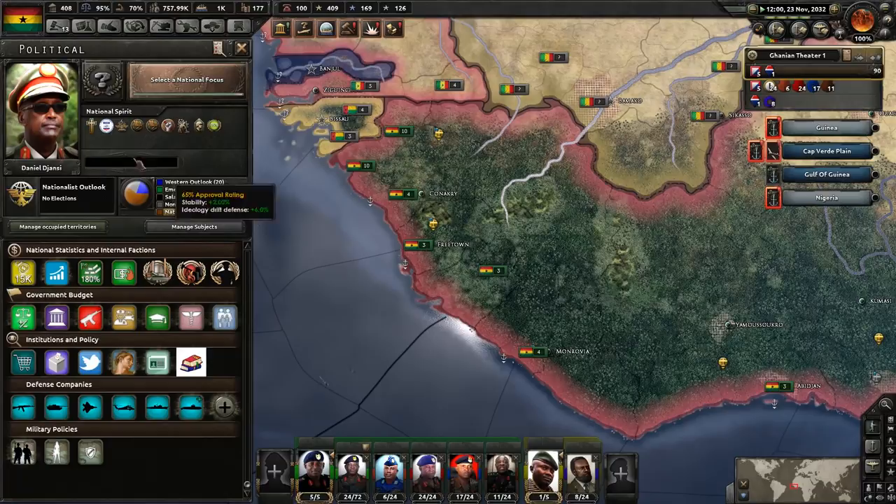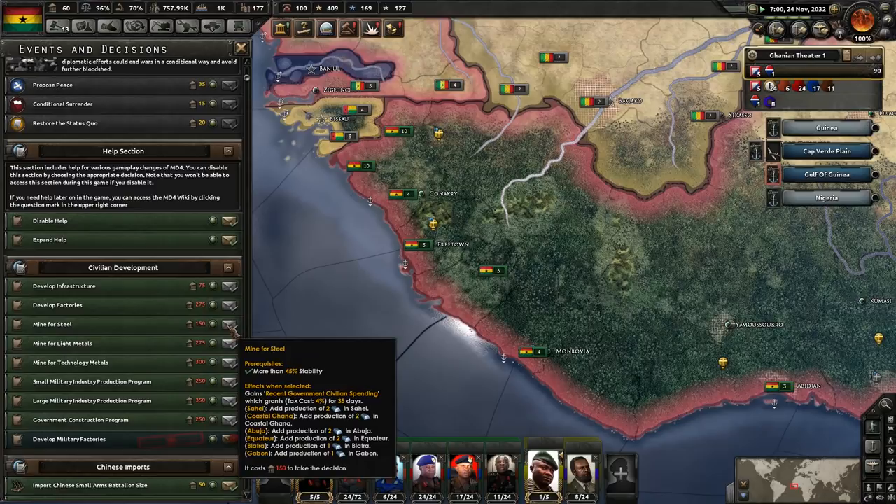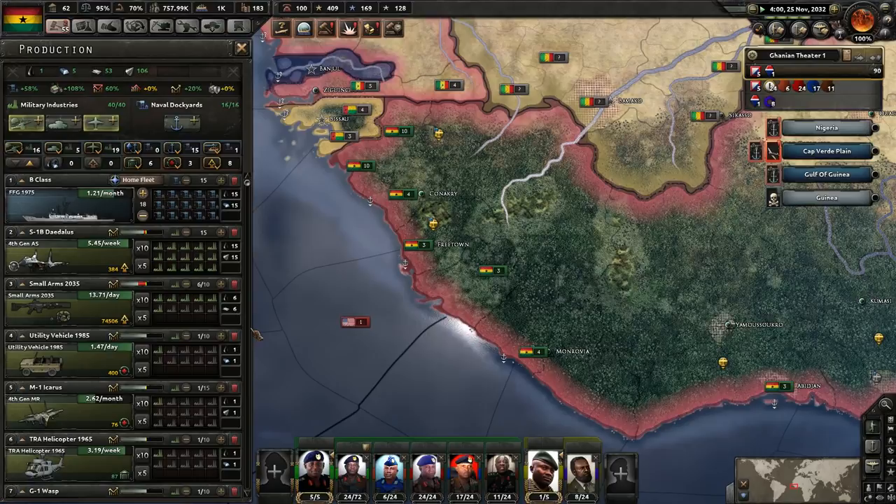Let's go ahead and develop military factories. That should have given us a pile of military factories — yes it did. We are now making 5.45 small arms per week. Is there any way I can bring up my production efficiency? There's no research to do it.